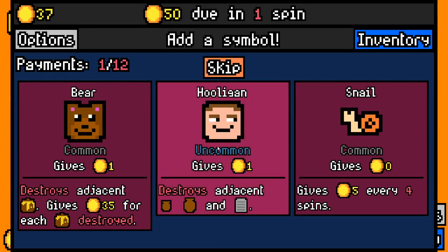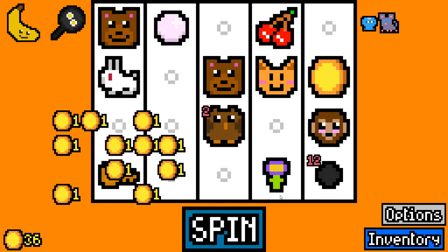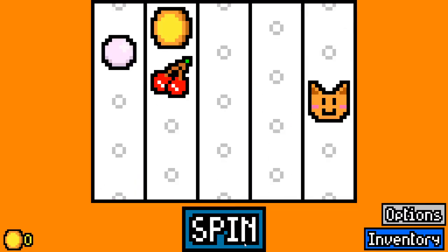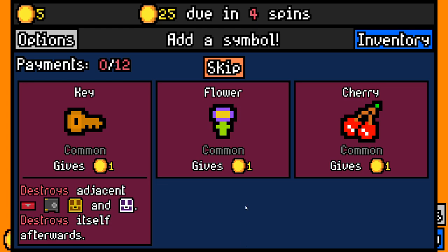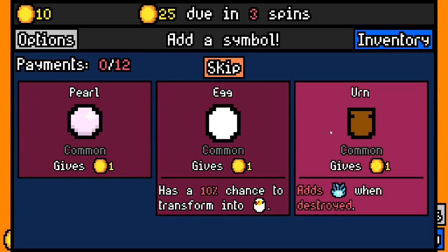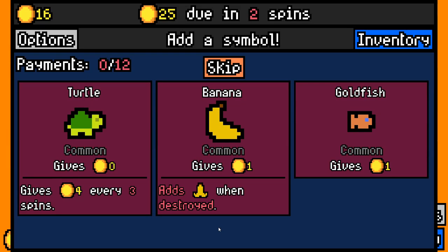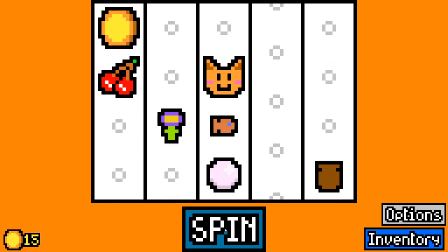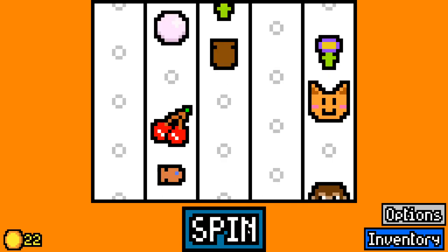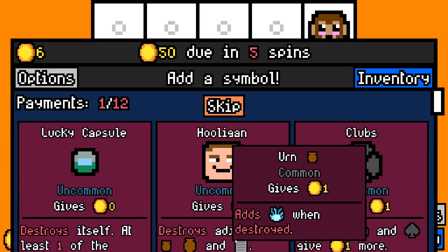I felt like a lot of the runs you got going previously were kind of non-starters, where you just wouldn't really get what you needed. That still happens, as you just saw - that still does happen, but it's not as common. And I like that a lot. I think that's a massive improvement. We're going to try and go for a flower synergy here if possible, and I don't mind taking little bits of other synergies too, like the monkey.